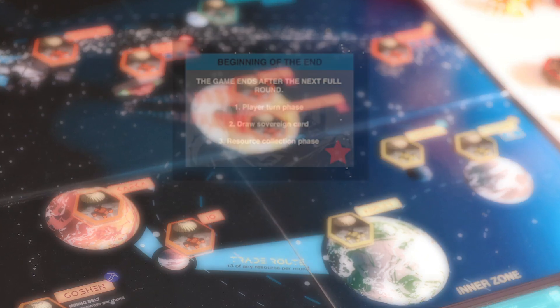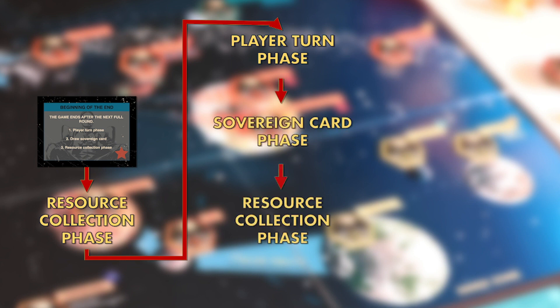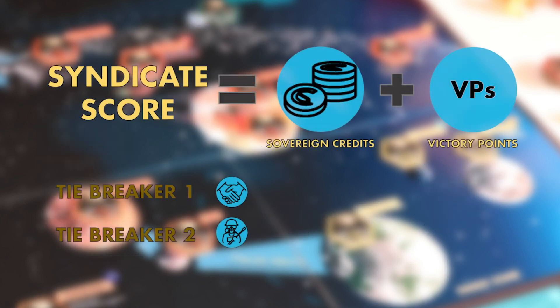After the beginning of the end card comes out, the game ends after the following round. The final sequence is: beginning of the end card, resource collection phase, the last player turn phase, the last sovereign card, and one final resource collection. After final resources are collected, the winner is the player with the highest syndicate score — the sum of their sovereign credits plus victory points from awards. In the event of a tie, influence and then crew are used as a tiebreaker.